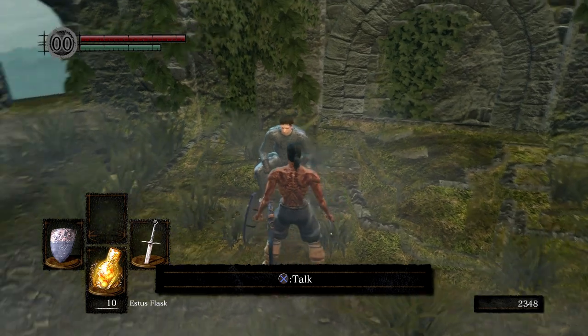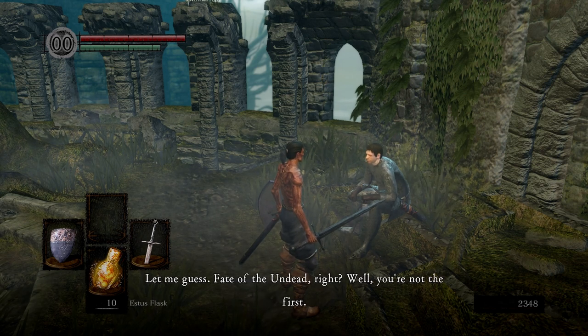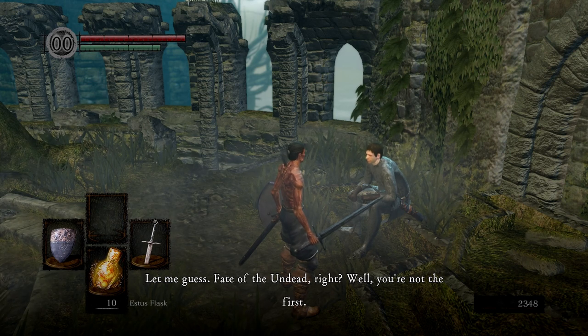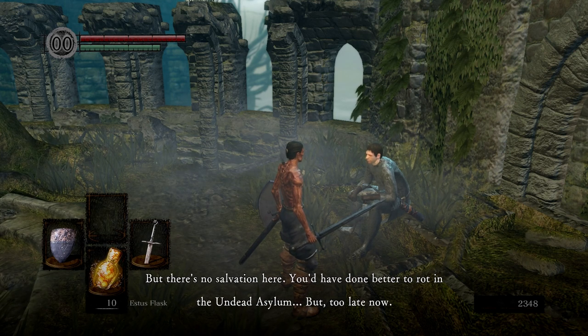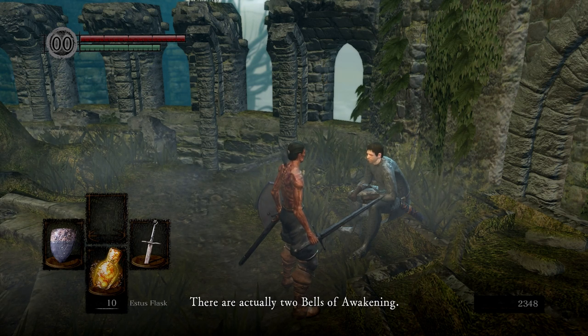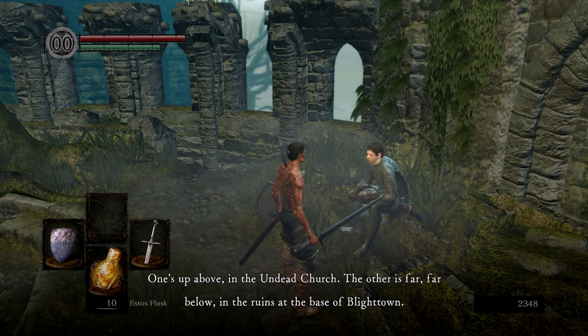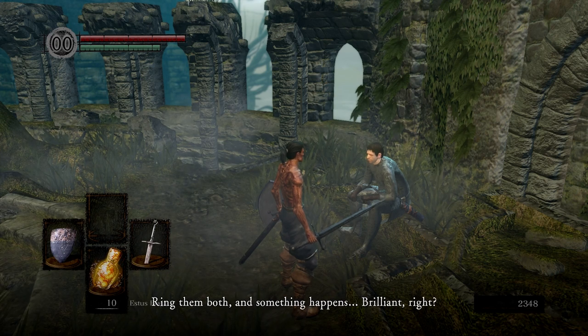This is Crestfallen. Well, what do we have here? You must be a new arrival. Let me guess, fate of the undead, right? Well, you're not the first, but there's no salvation here. You'd have done better to rot in the undead asylum. But too late now. Well, since you're here, let me help you out. There are, actually, two bells of awakening. One's up above in the undead church. The other is far, far below, in the ruins at the base of Blighttown. Ring them both, and something happened.